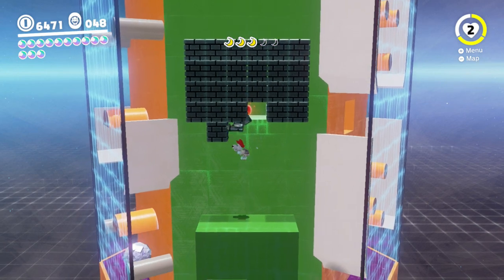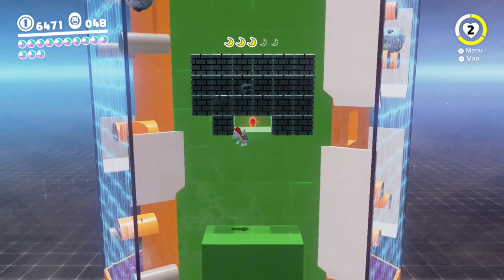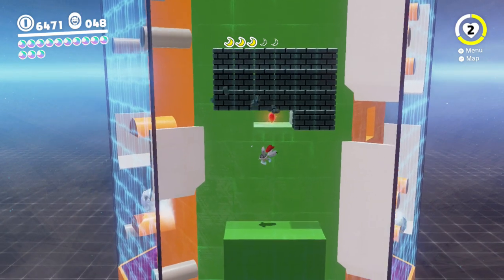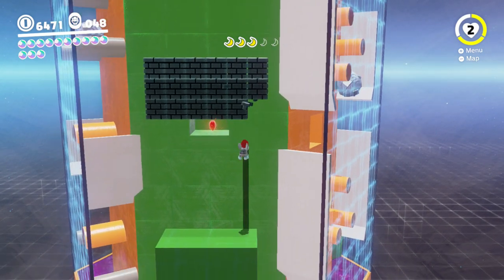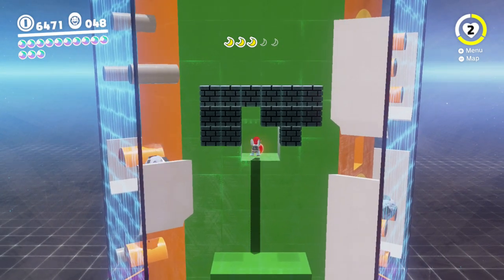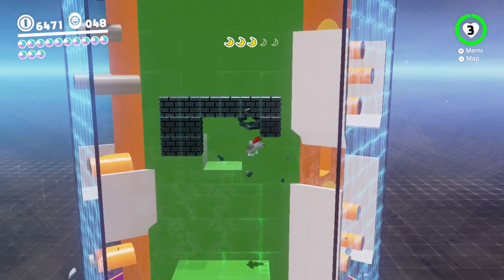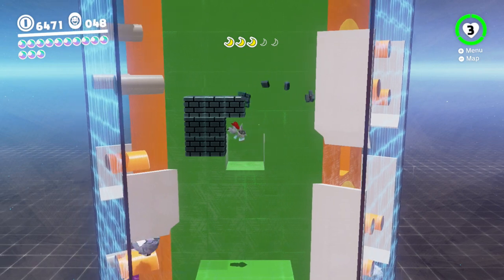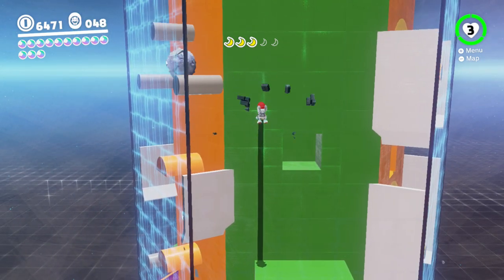Just kind of look around all the different angles and watch out for falling boulders. Alright, hopefully I didn't touch land there. I don't think I did. I want to break these two... I think... oh no, I mean yes, that is something, but I know that's not what I'm looking for. I thought I had to break something to get a secret moon here.